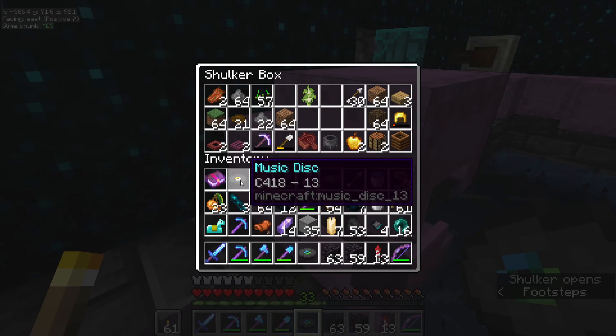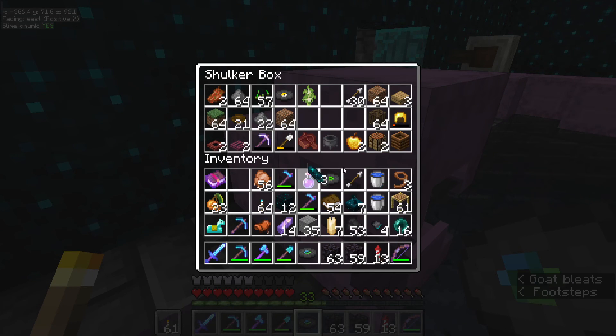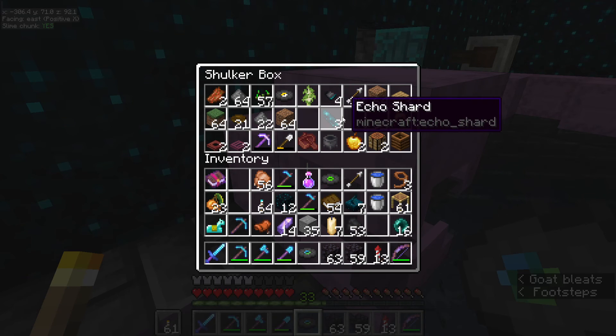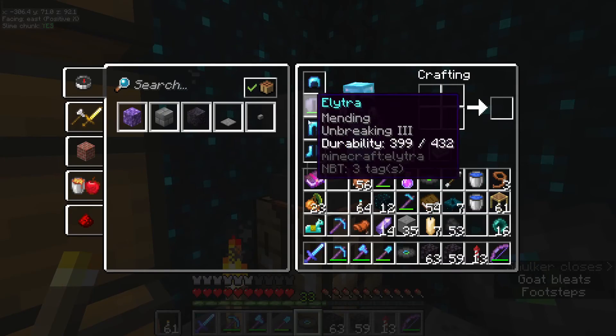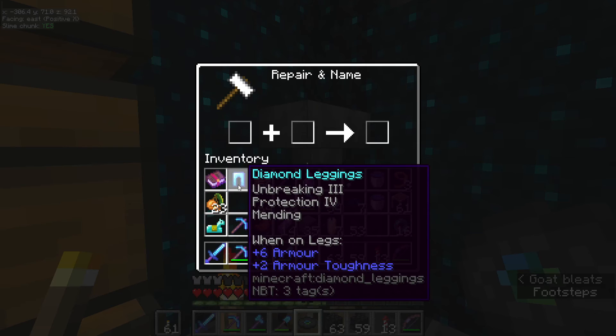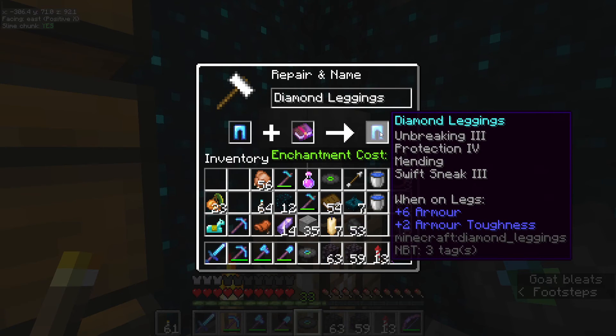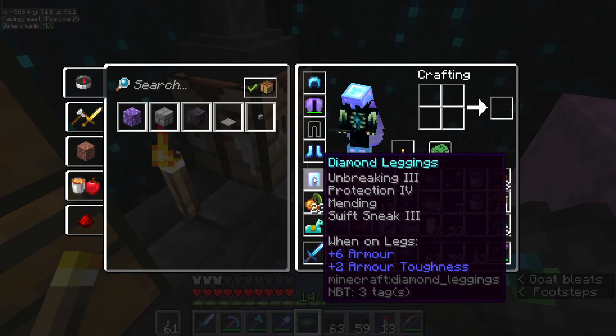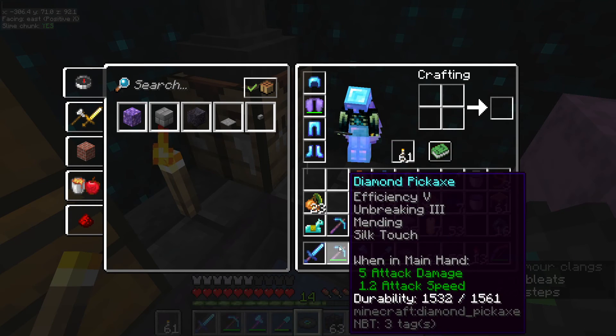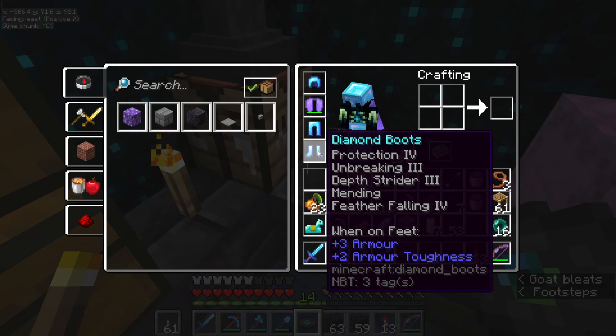Let's quickly just upgrade our leggings. I didn't actually get enough disc fragments or echo shards to make the music disc or the recovery compass, but we can always do that later when we go and explore fully. Let's throw that on there — that's now fully enchanted leggings. The only thing we haven't got fully enchanted now is the boots, and they just need soul speed.